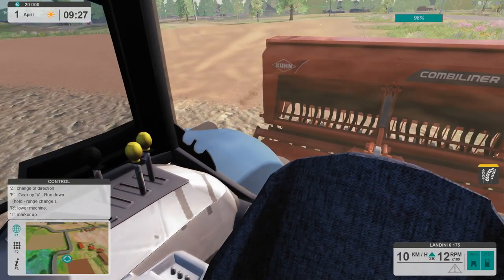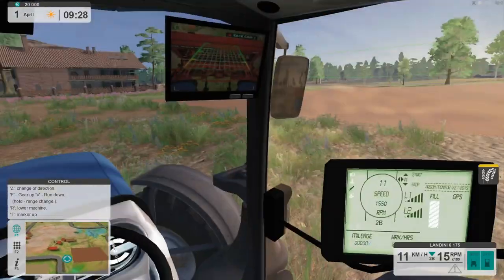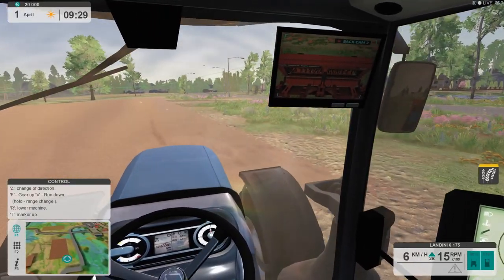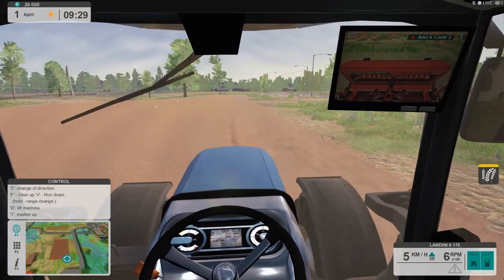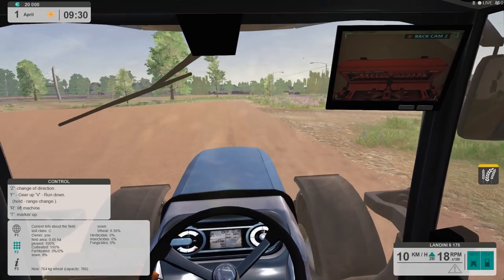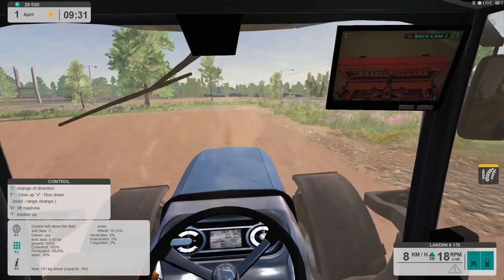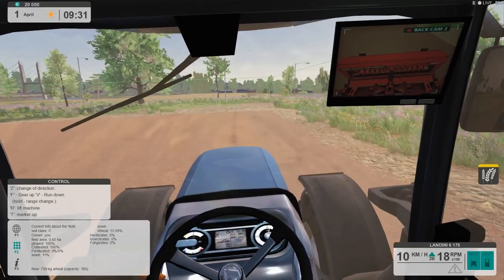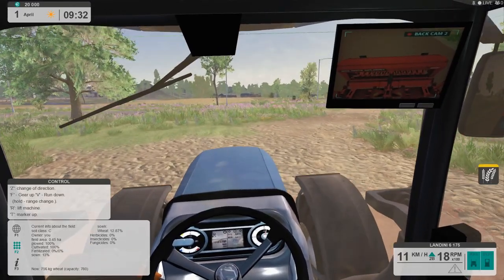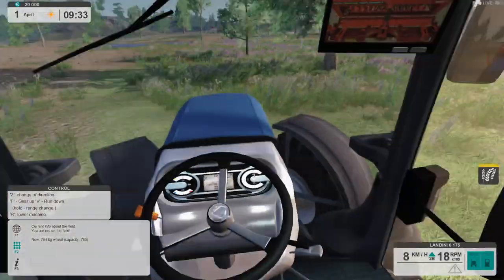We're going to raise this, change the marker side, back up, go forward, and put our nose on that marker, then lower it down and off we go. Pressing F2 gives us our menu. We've sown 7.7, 7.8 — this is the same field we've been working on, just under half a hectare. It's 100% plowed, 100% cultivated, no fertilizer, and we're sowing right now. That ridge marker left a mark for us to follow with the nose of our tractor — that keeps us seeding pretty much full coverage of the field.